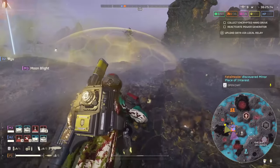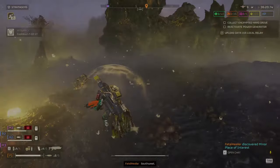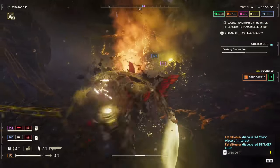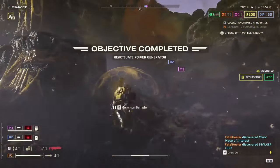After playing enough, you will start noticing lairs much more easily — just like here where I saw a question mark on the map and knew it was a stalker's nest. Once you've found the stalker's lair, just throw a grenade into the back holes or use a stratagem like the 500kg to close them for good. Thank you for watching, I'll see you in the next one — happy diving!